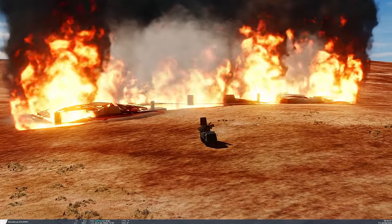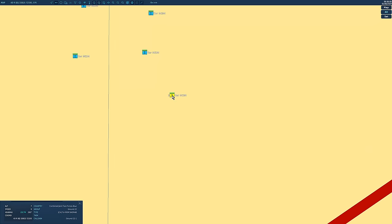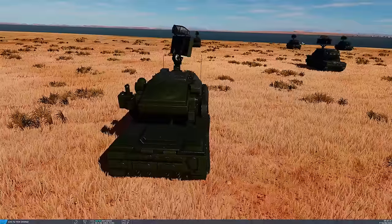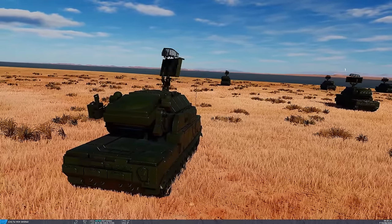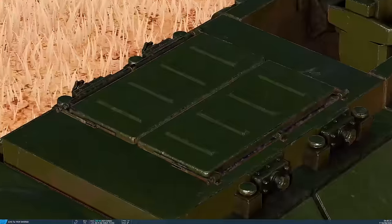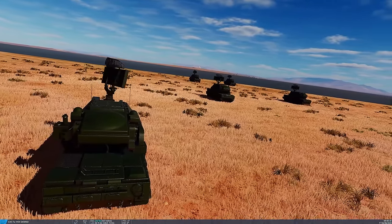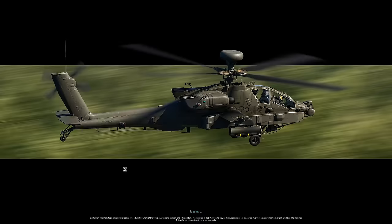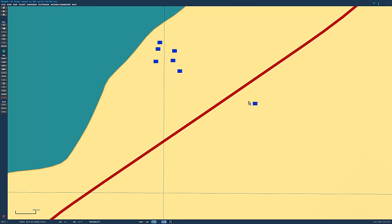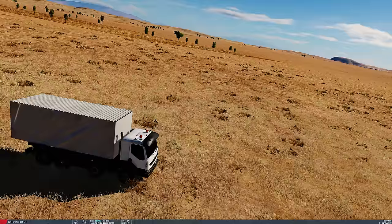We're going to need an escalation in firepower — onto the SA-15 Tor-M2M. This is the latest version with a new radar and a new missile, more packed in the launcher — 16 missiles instead of eight like the regular M2. I've got seven units, so 7 × 16 = 112 missiles, a surplus of 12. These are VLS launched — pneumatically launched vertically then turning. That's good if you don't know which direction the threat is coming from, but you waste a little of the booster compared to the Pantsir.